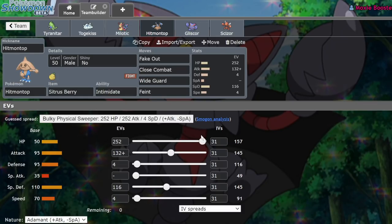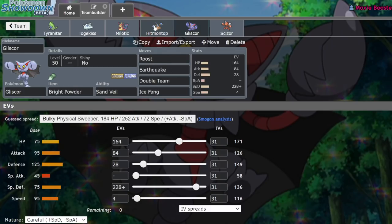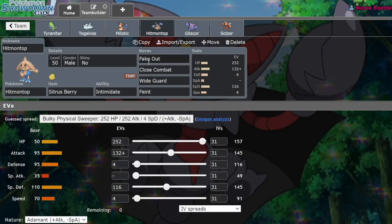We have Citrus Berry Hitmontop. This guy's able to take one crit Modest Dazzling Gleam from opposing Togekiss and is generally very physically bulky. It's nice for supporting the team with Fake Out — especially next to Gliscor, because I get one free Double Team pretty much. Close Combat, Wide Guard — Wide Guard is actually great for blocking things like Muddy Water from opposing Ludicolo, or even blocking Earthquakes for Pokemon like T-Tar. And we have Feint to break Protects.